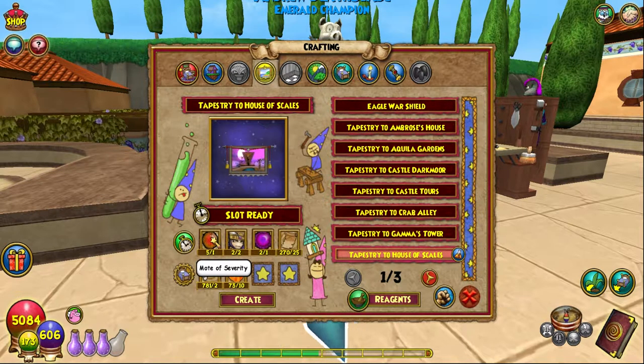Motive Severity is from either House of Scales or Lower Zigzag. You also need two Faromari, which are from the pool in the Zigzag area and House of Scales area. They're Myth rank 2, I believe.